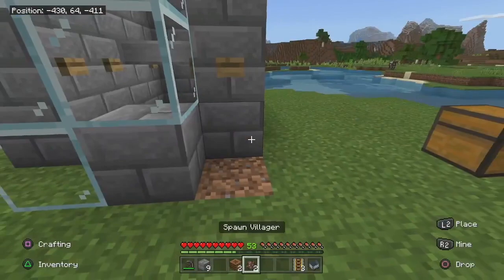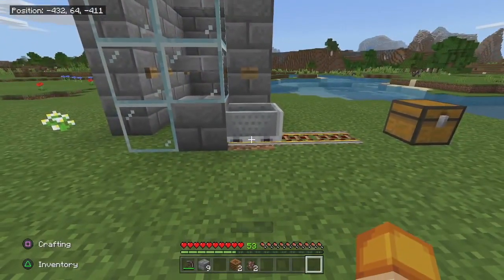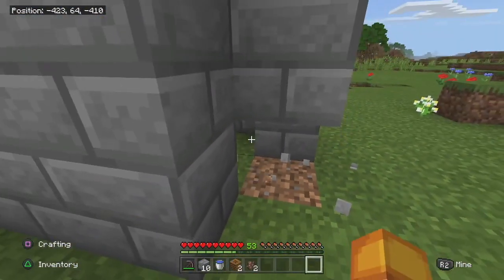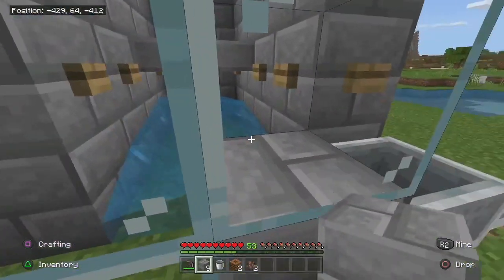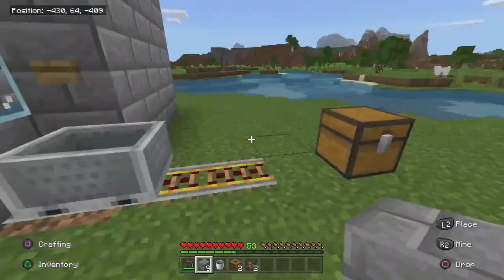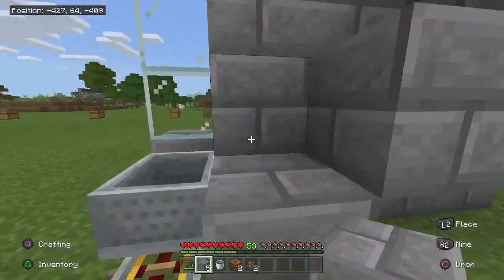Place your last button right here, then place your last three rails and put your minecart in there. Now grab your bucket of water — I may have forgotten to mention that. Come to this far back corner and place it in there so it's pushing to this corner, because your villager will come in here, transport to the block, go into the minecart, and be pushed away.